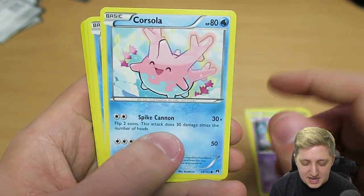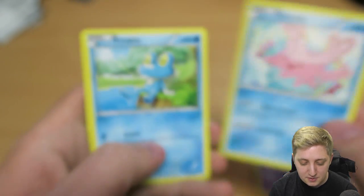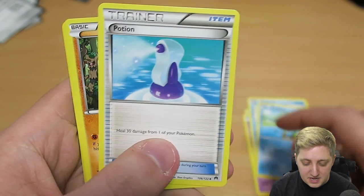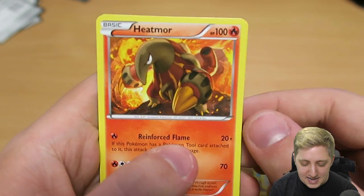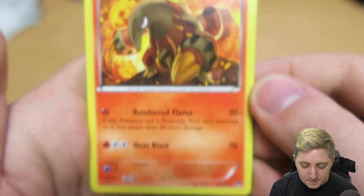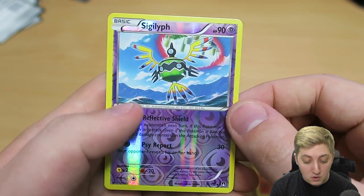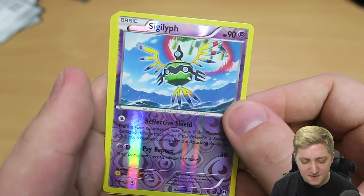So we're starting the day with a Klinklang, Petilil, Drowzee, Corsola — I really like that, I'm gonna bring that in for a closer look because I haven't shown it up close just yet. We got another Froakie, a regular Potion, a Psuedowood. We got a Heatmor — I've never seen that Pokémon in my life either; there are a couple in the later gens I've just never interacted with.